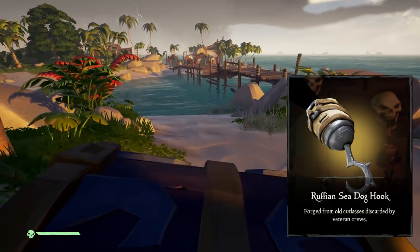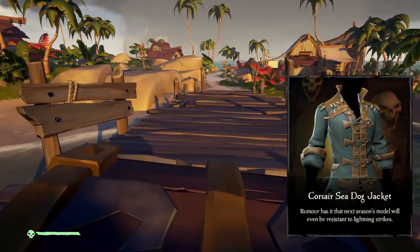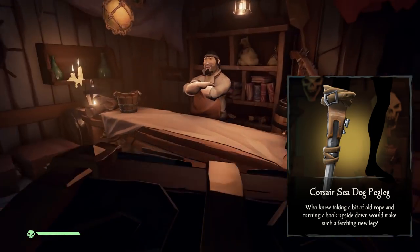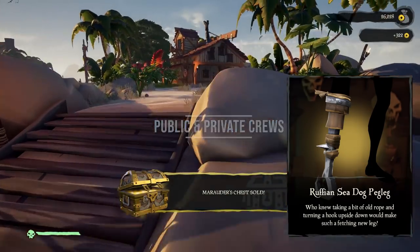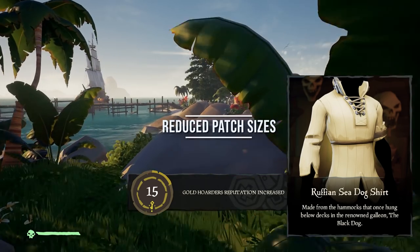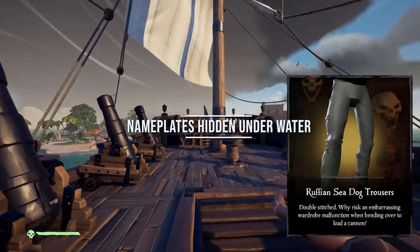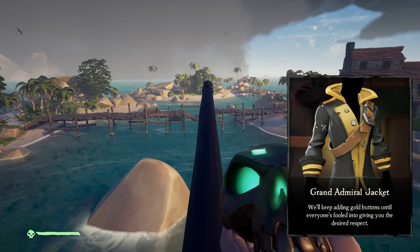Alongside the Hungering Deep, weekly events will also start. Cursed Sails and Forsaken Shores have longer lead times - they're already being worked on and will come out during summer, so both will be bigger content updates. Quality of life improvements are still being worked on: next week we're expected to see public and private crew settings, so you can sail a galleon with three people if you choose a private crew and only let friends in. Also being worked on are player resource trading - giving bananas to friends - and hiding nameplates underwater so you can sneak up on other ships.